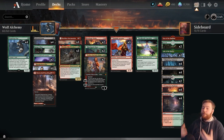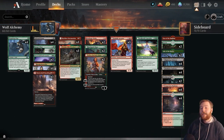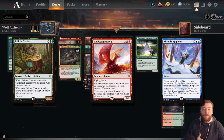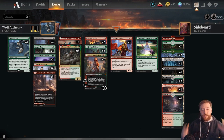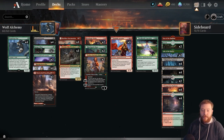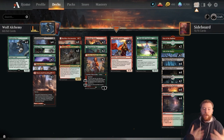Werewolves got a huge boost in the Alchemy-only set. They got a lot of really powerful cards, and the Jund Werewolf deck was already getting a little bit of traction near the end of normal standard. But some of its biggest problems — Asika's Chariot, Goldspan Dragon, and Alrund's Epiphany — have all been rebalanced. So now going into the Alchemy format, Jund Werewolves is legitimately looking to be one of the most exciting, powerful, and fun decks in the format, and today we're going to talk about it so you can hop straight into the ladder queue and crush it.